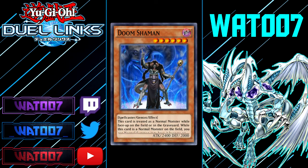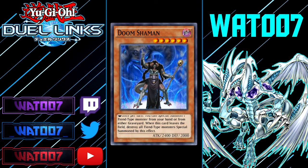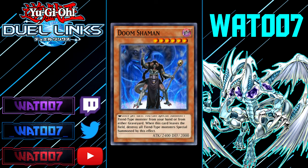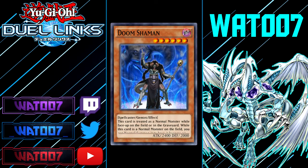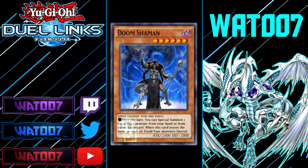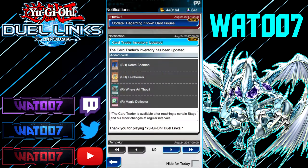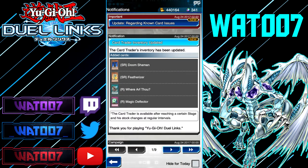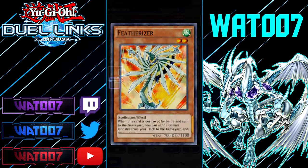Next up we have something called Doom Shaman. This is a spellcaster Gemini with the effect: once per turn, you can special summon one Fiend-type monster from your hand or either graveyard — so that means both players' graveyards. When this card leaves the field, destroy all Fiend-type monsters special summoned by this effect. Very nice card. If you want to run a Gemini Dark or Fiend deck, there you go — here's a nice card. I could buy this card, but I think I'm going to save my Ultra Super Rare coins just for Featherizer, because I'm thinking of a deck idea with that combo.